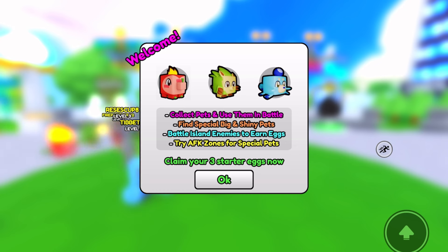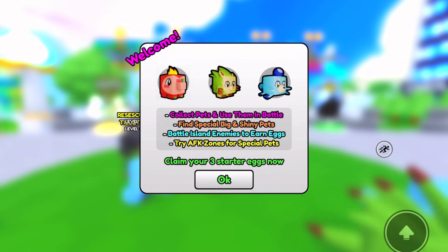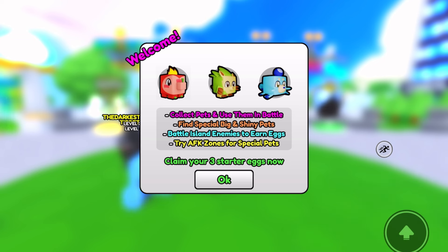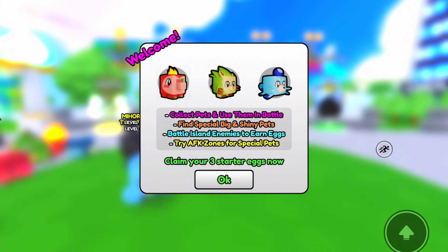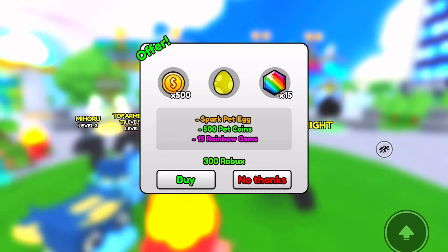So let's go ahead and hop in. It says welcome — so these are our three starters. It says collect pets and use them in battle, find special big and shiny pets, and battle island enemies to earn eggs. Try AFK zones for special pets. So claim your three starter eggs now. We got an offer — Spark egg for 500 Robux. No, we don't want that.